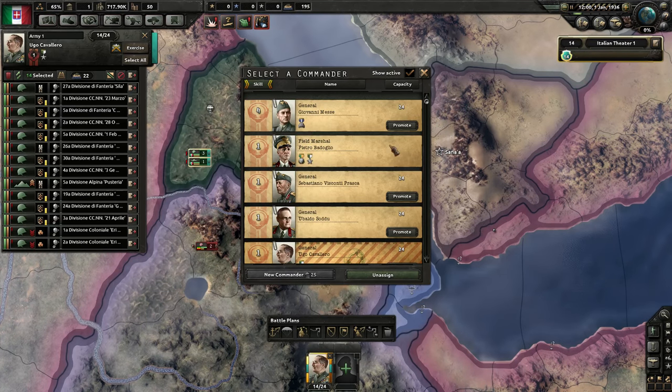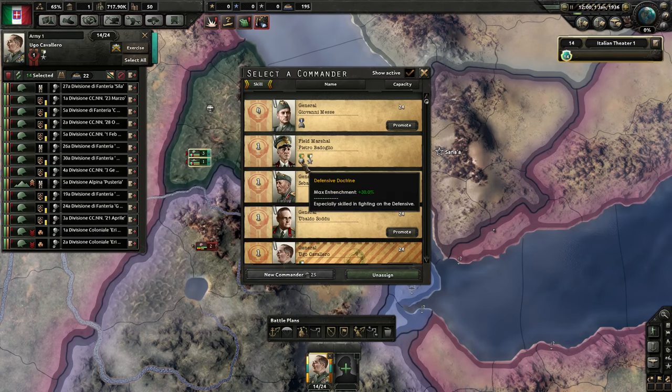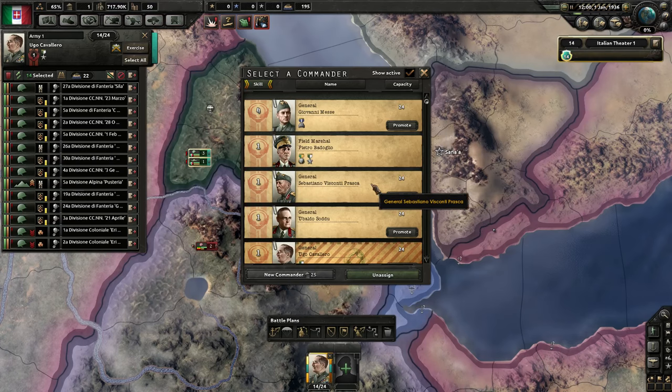Field marshals can still get good traits — like this one has a defensive doctrine giving greater maximum entrenchment, so if you're sitting on a line not doing anything, you can really tank up. The general Sebastiano Visconti Prasca here really wouldn't hurt much to promote because he's only level one, so he can't lose a skill and he's got no positive traits. You can also create new generals by spending 25 political power.